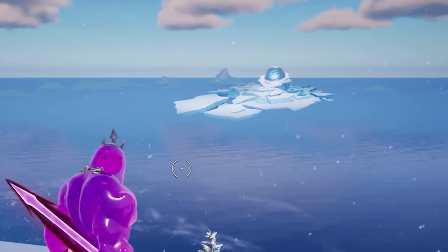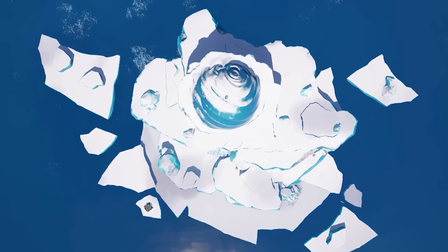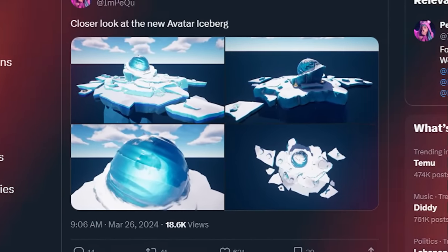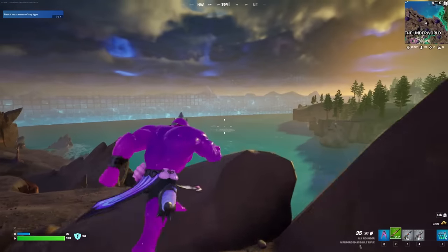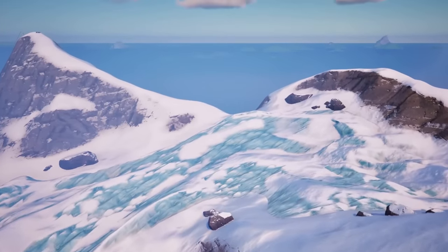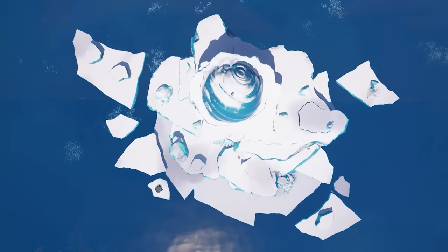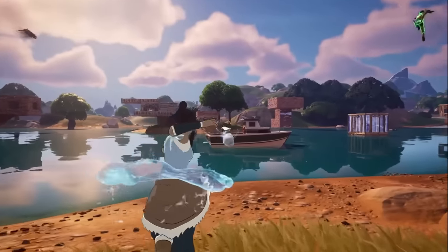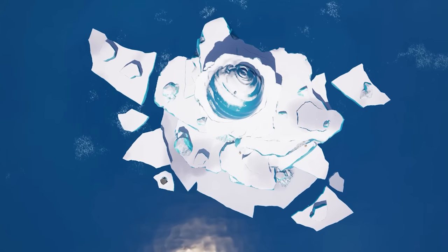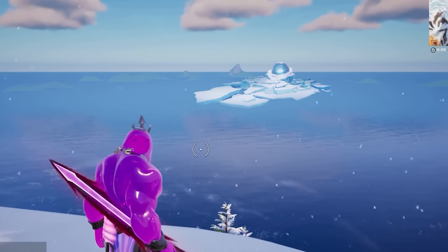A giant iceberg is slowly heading towards our Fortnite island, and it seems that something is inside. In the most recent updates, players have uncovered that a giant iceberg model has been found in the files, and it has everything to do with Fortnite Season 2. A closer look reveals that something or someone is inside. We are being informed that this giant floating iceberg will soon make an appearance in our game, slowly making its way towards the island — just like the event back in Season 6 of Chapter 1. We are also expecting an Avatar collaboration in Fortnite soon, and whether this iceberg has anything to do with the storyline beyond the collaboration remains to be seen, but it seems almost certain it will affect Fortnite forever.